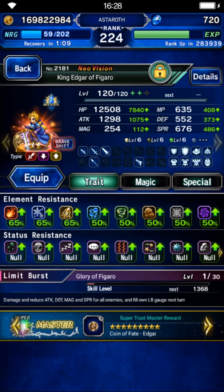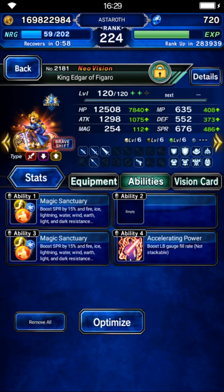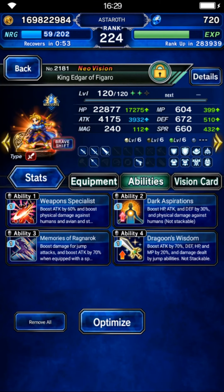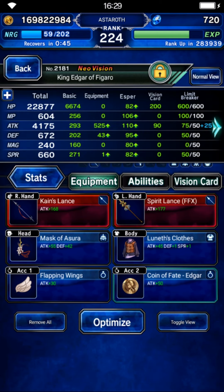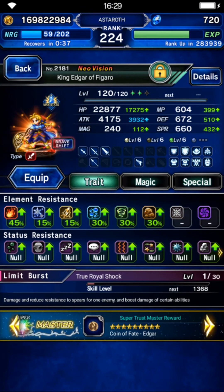Edgar will be another jumper. On his normal form he needs 30% or more for fire and light resistance, and he can fill his limit gauge so you don't need limit fill gear. On his brave form give him human killer, jump damage, and attack. He is similar to Masuka — he doesn't need light resistance, just 30% fire resistance is enough. With this build he has 225% human killer and 800% jump damage.